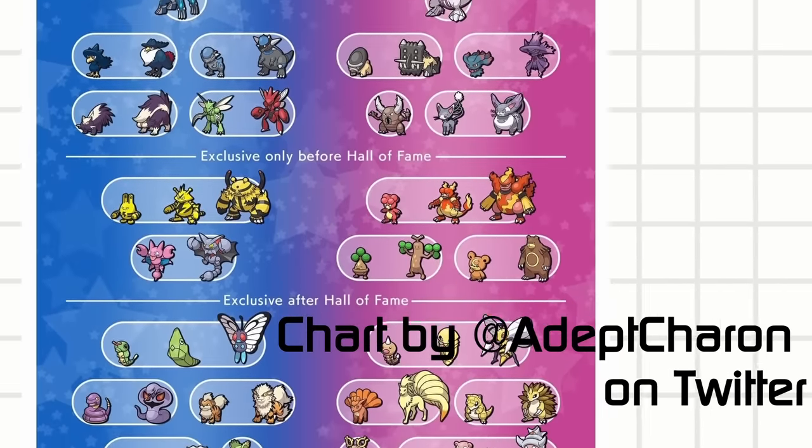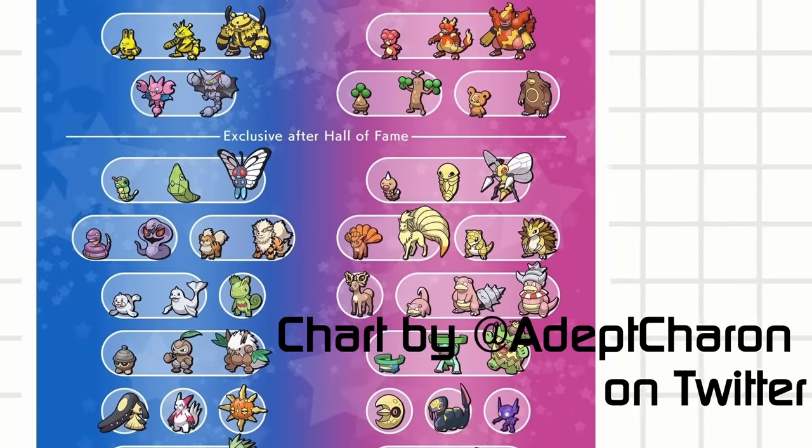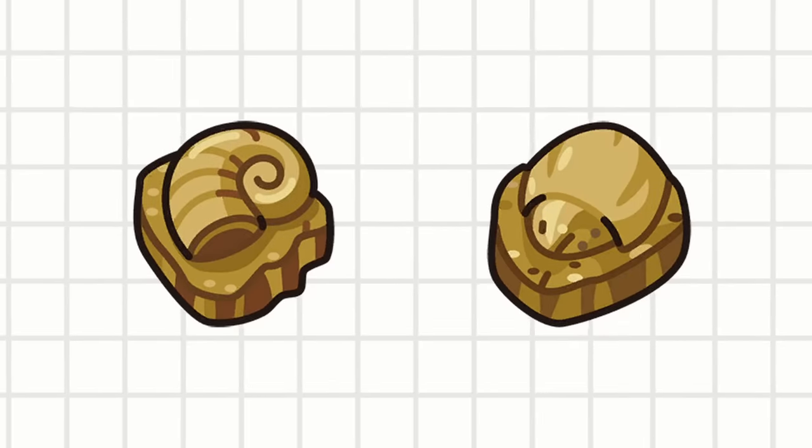This also encourages playing the game again or asking other friends to play the other versions of the game, all the while making a single playthrough feel a little more unique. So what were these mons anyways and how are they side grades?